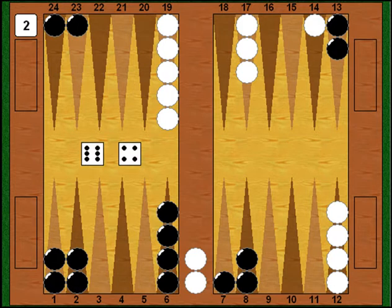Myberg shoots, desperately needing to get somebody in from the bar. He rolls a 6-4 — he had a few numbers that got both checkers in and a few that danced, but 6-4 is pretty good. It gets one checker in from the bar, entering on my 4 point. So he's still surviving.